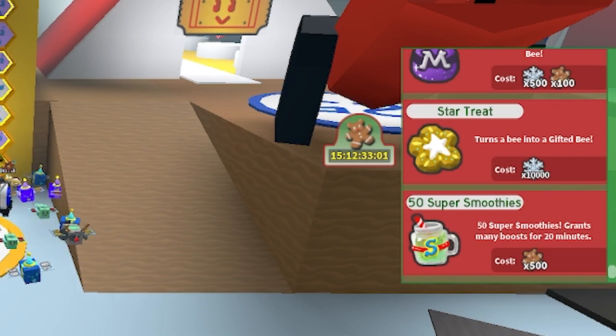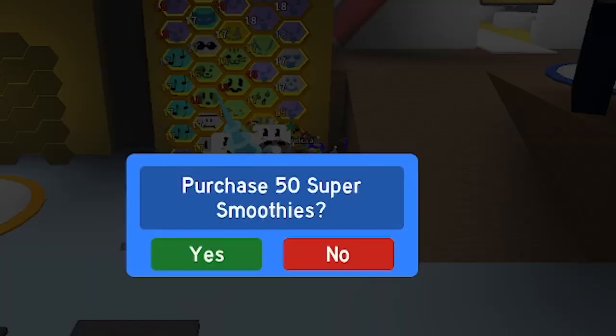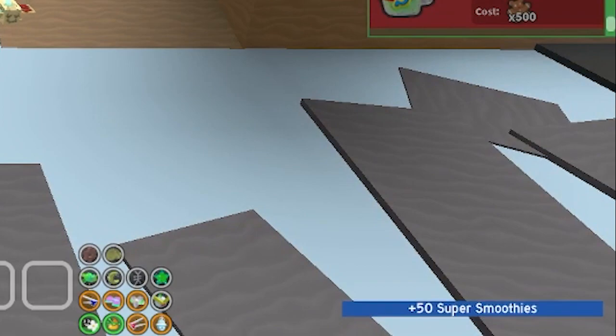50 super smoothies — 50 super smoothies grant mini boots for 20 minutes. 500 gingerbread bears. 3, 2, 1. There we go.